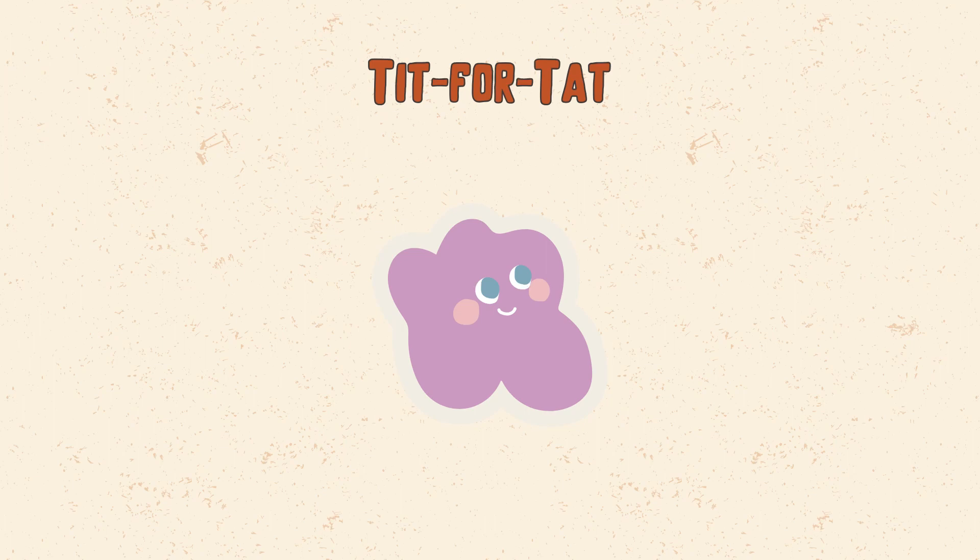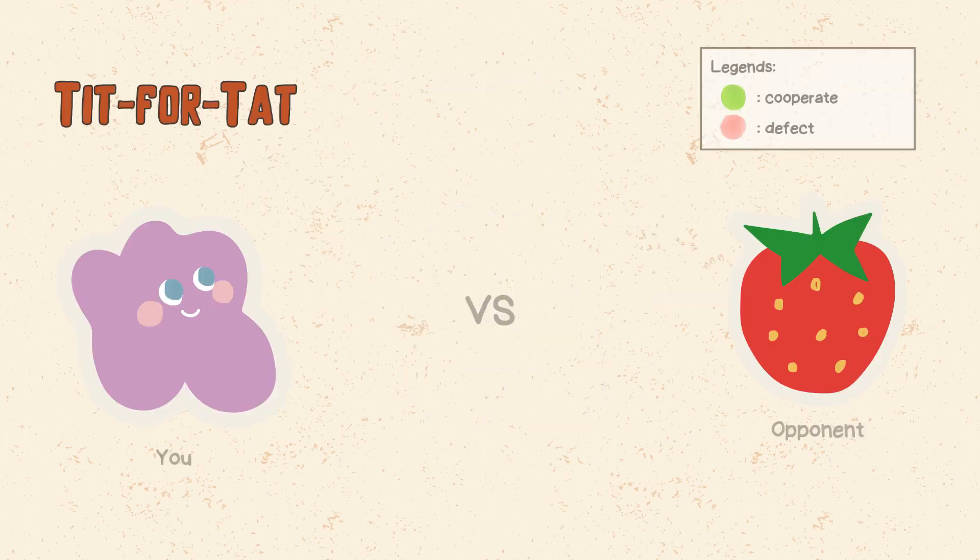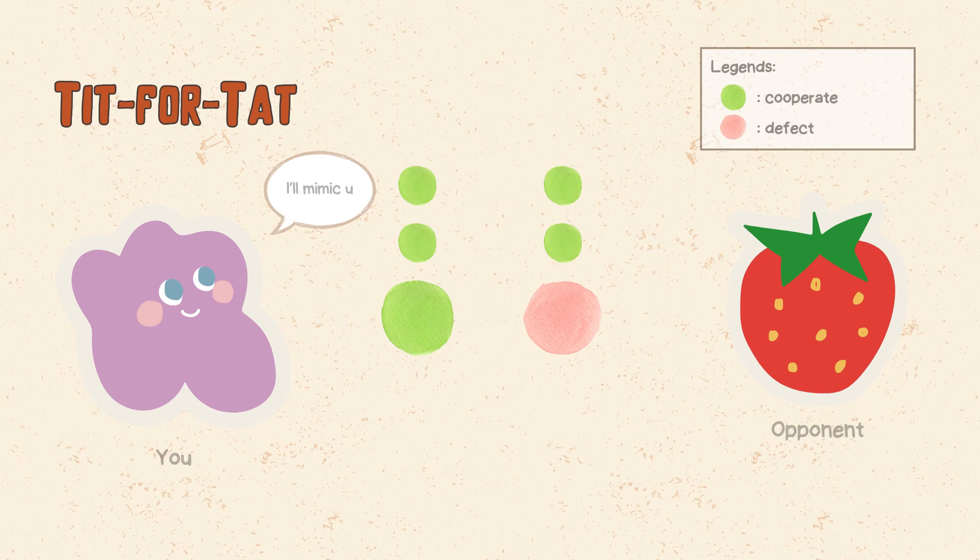Tit for tat is a very simple and intuitive strategy. In the first round, you cooperate with the other player. In every subsequent round, you do whatever the other player did in the previous round. For example, you start off cooperating; if the other player cooperated last round, you cooperate this round. If the other player defected last round, you defect this round. The idea behind tit for tat is to reward cooperation and punish defection. It is a very forgiving and flexible strategy, as it allows you to quickly restore cooperation after a single defection.